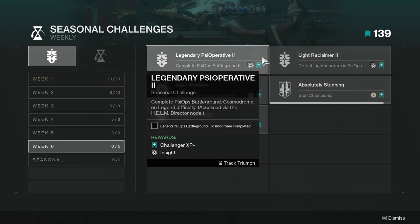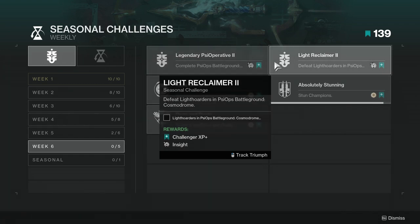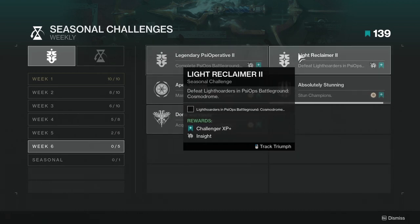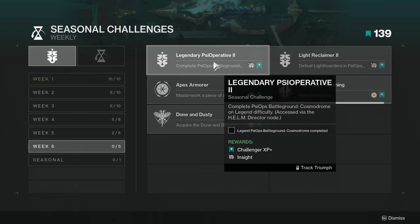The reason I'm combining these two is because you can get them both at essentially the same time. Complete Psy Op Battlegrounds Cosmodrome on Legend Difficulty — I don't know if this one is matchmade or not, it's going to be annoying if it isn't. For Light Reclaimer, defeat Light Hoarders in Psy Op Battlegrounds Cosmodrome. You should be able to complete that one, and then Light Reclaimer will complete once you actually finish the battleground.